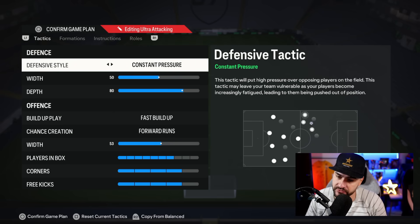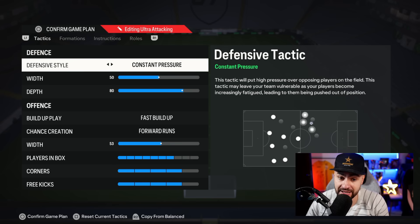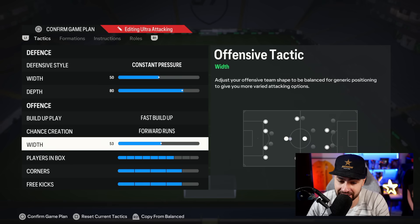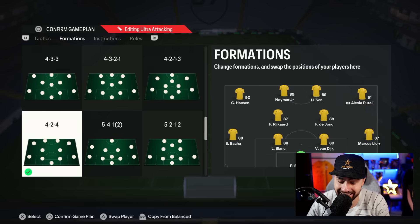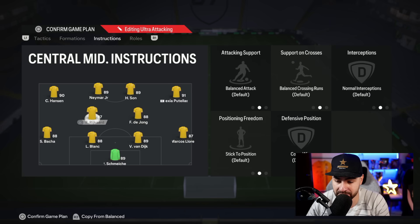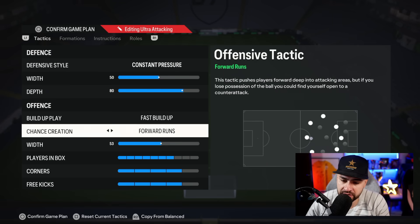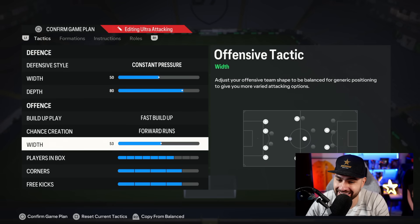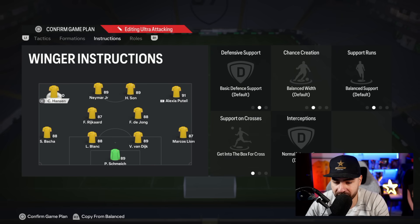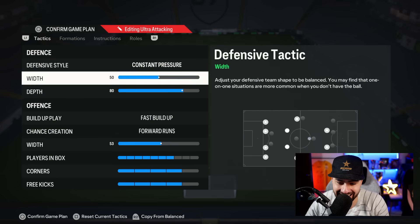The 4-2-4 is for the last 10-15 minutes when you've got nothing to lose and need one, two, or three goals to come back. Defensive style: constant pressure. Team width: 50. Depth: 80. Fast buildup with forward runs. Attack at 53, players in the box at seven, corner kicks four, free kicks four. Join the attack with overlap for left back and right back. The two CMs have balanced and cover wing. For the attacking players, I've already set fast buildup and forward runs — you can also try get into the box for a cross for the left and right wingers. The tactics largely override individual instructions once you go for pressure, forward runs, and fast buildup.